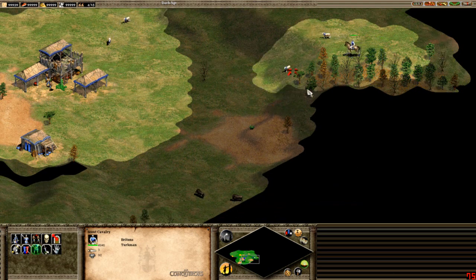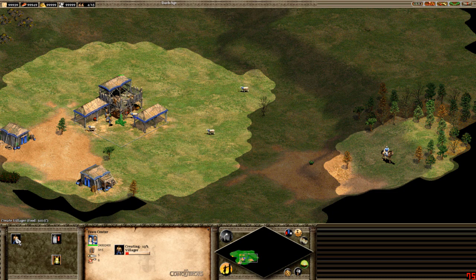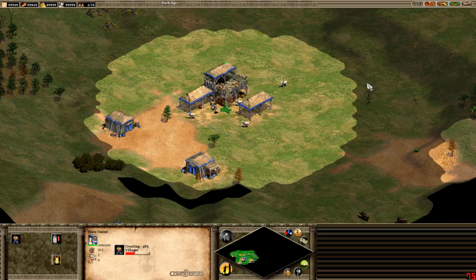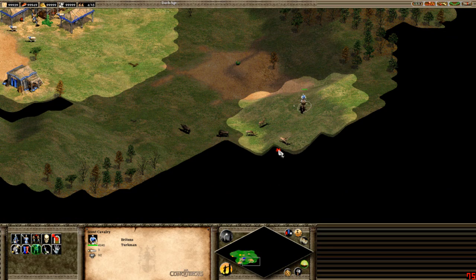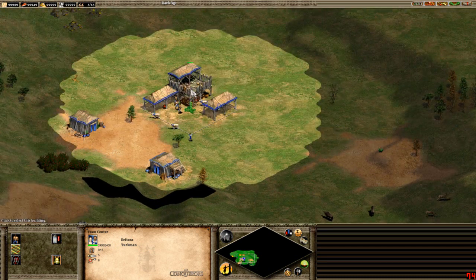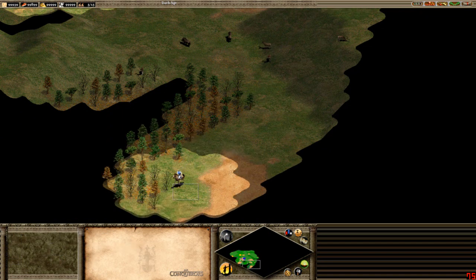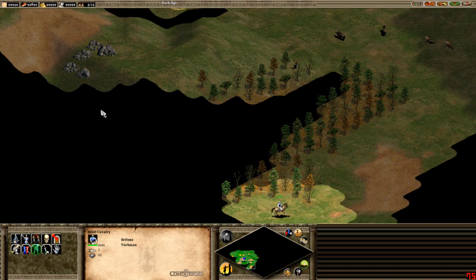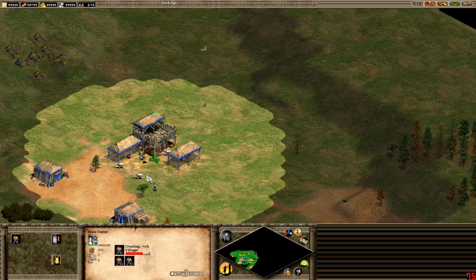If you go to your town center and want to create a unit, hit the hotkey — C for a villager. A lot of players number their town center with a comfortable number. In this case I'll use 3, since I've used 1 and 2. So you'll be scouting and think: am I creating a villager? Hit C, go back to scouting. That speeds you up, and of course hitting H will center you on your town center.